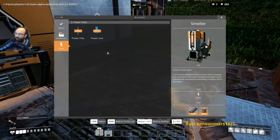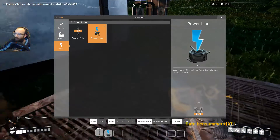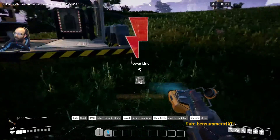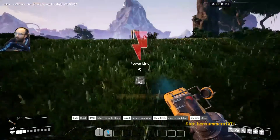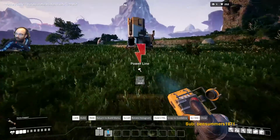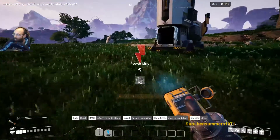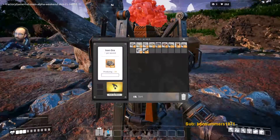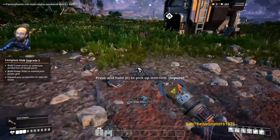I did the smelter. The power line — you need to hook up through a connector. That was right. Let's just grab the iron out of here so it carries on.